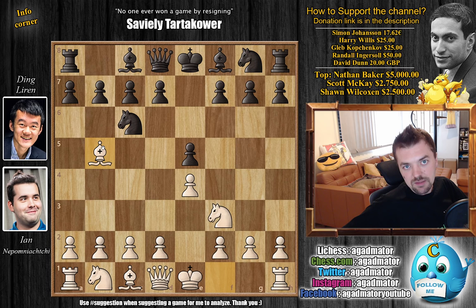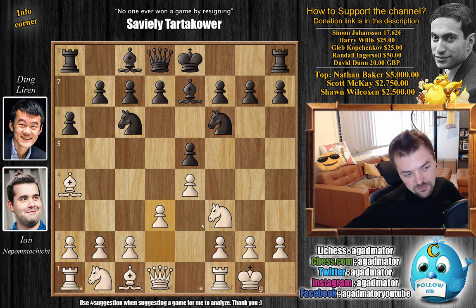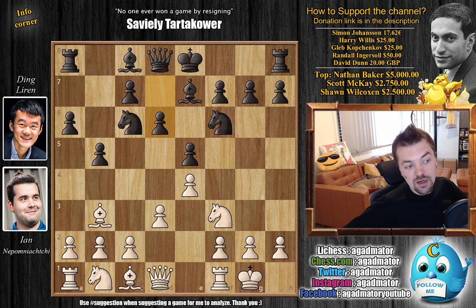Most likely Nepo was ready for Ding to go for the same line he went against Maxime in that very nice game Maxime won. So a6, Morphy's defense, Bishop to a4 and Knight to f6. We have castles by Nepo, Bishop to e7, and now Rook to e1 was played by Maxime against Nepo, also in the Candidates Tournament, but here against Ding, Nepo goes for d3, transposing into a different line but one that Ding also very often plays. We have b5, Bishop to b3, and d6 now.